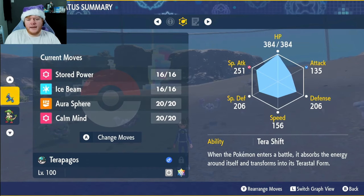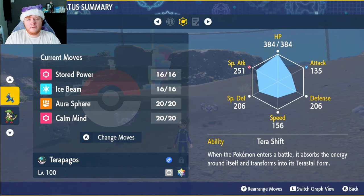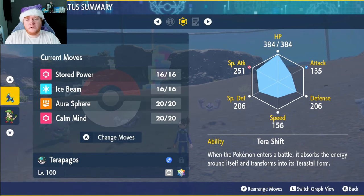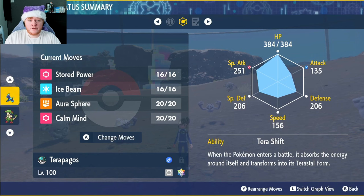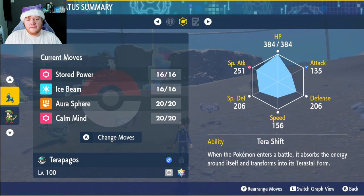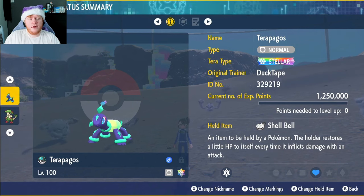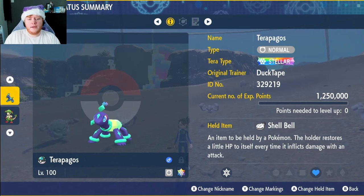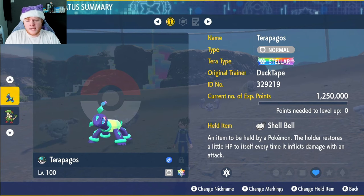The special attack and other stats aren't too high in the normal form because the total stats are 450. When you go into the Tera Form it goes to 600, and when you transform into the Stellar form it goes to 700 — with 160 HP, 110 Defense and Special Defense, and 130 Special Attack. There are only three Pokemon you can use in raids right now that are higher in total stats. With the Stellar type, every single type in the game will be STAB for us, but we'll always be a Normal type Pokemon.